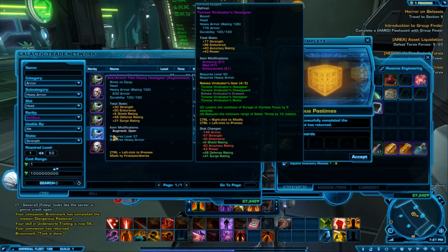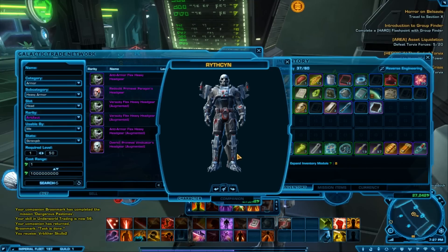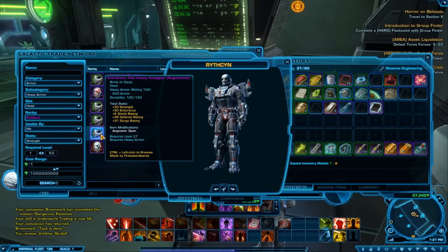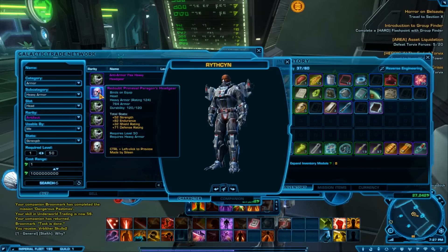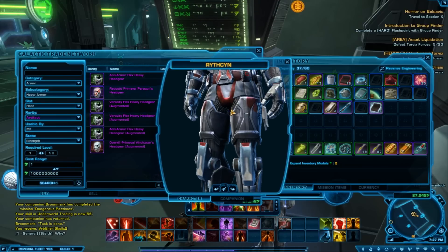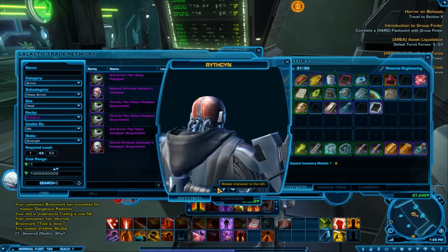That is how you search for an item on the Galactic Trade Network. You can actually have a look at these — if you ctrl left-click they're pretty cool. Got a little vent mask, full head item, just very basic things. That was actually really cool.